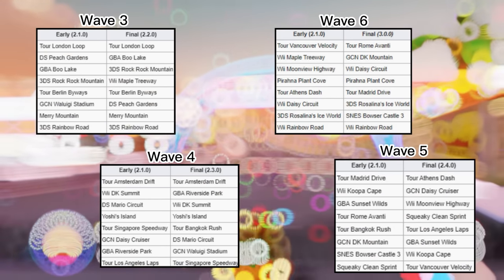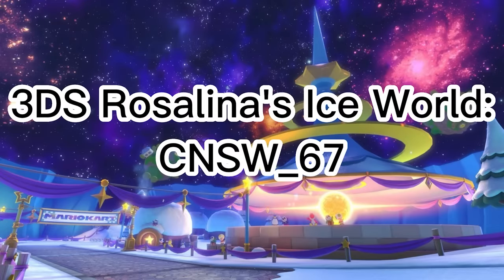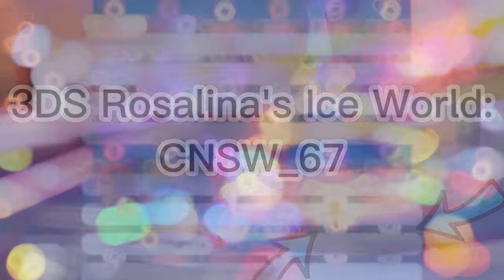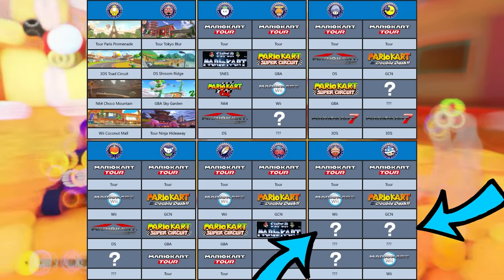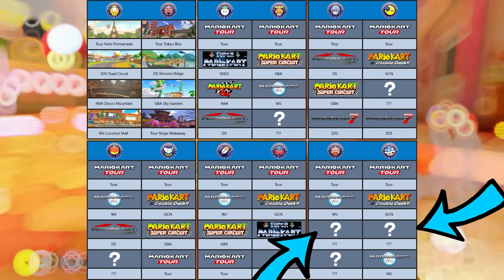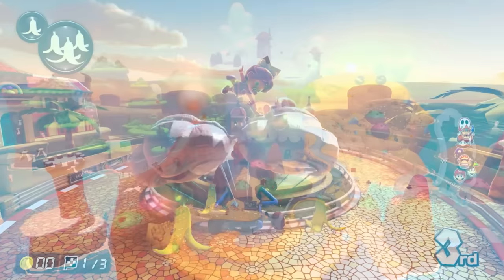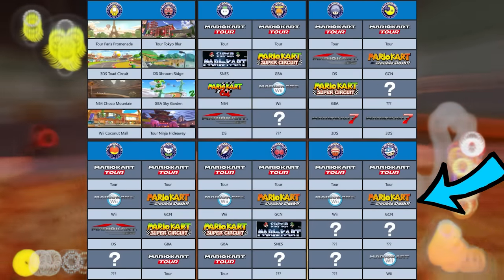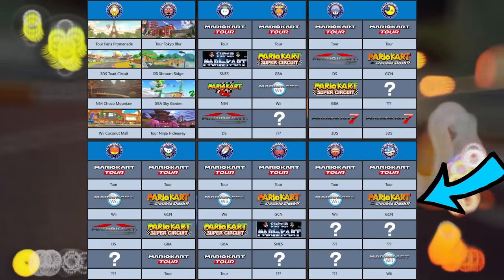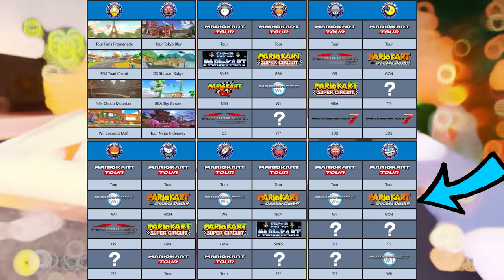This is where things get a little interesting. CNSW 63, which is Wii Moonview Highway, and CNSW 67, which is Rosalina's Ice World, didn't originally have a course prefix in earlier leaks. This implies they were either scrapped non-city courses or simply placeholders. All courses in the prefix datamine without prefixes lined up to be non-city Mario Kart Tour tracks, such as Yoshi's Island and Squeaky Clean Sprint. Additionally, CNSW 66, which is Wii Daisy Circuit, originally had a GCN prefix in earlier leaks, suggesting it was either a scrapped course from Mario Kart: Double Dash, or just a placeholder.